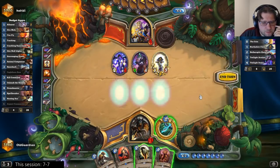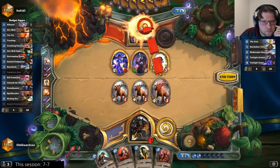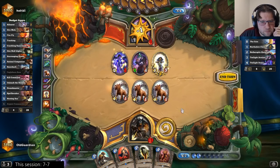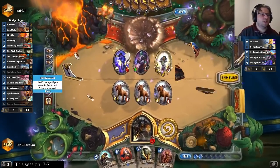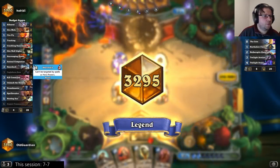That one works too. I even had two more with Leokk and Huffer. Kill Command was an out, Unleash was an out, another Huffer was an out.